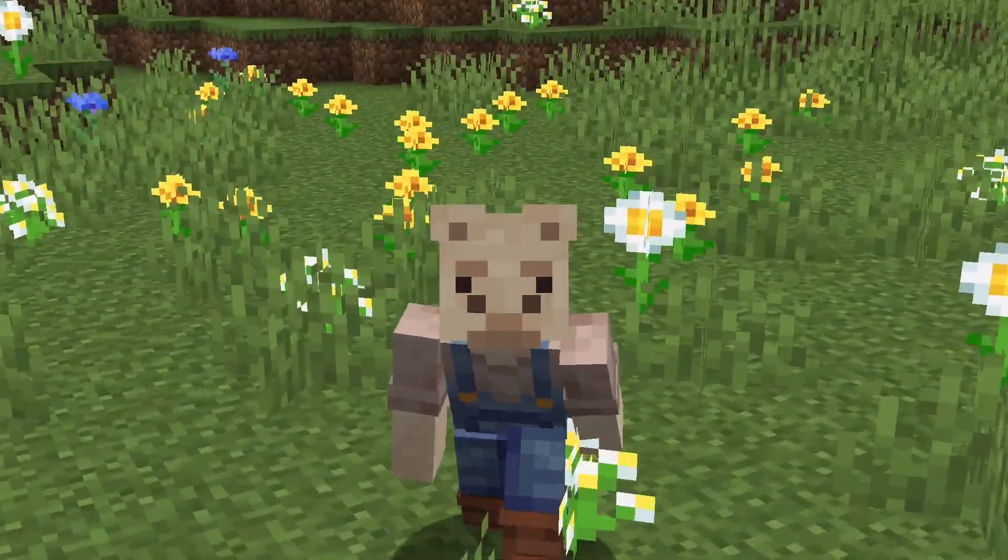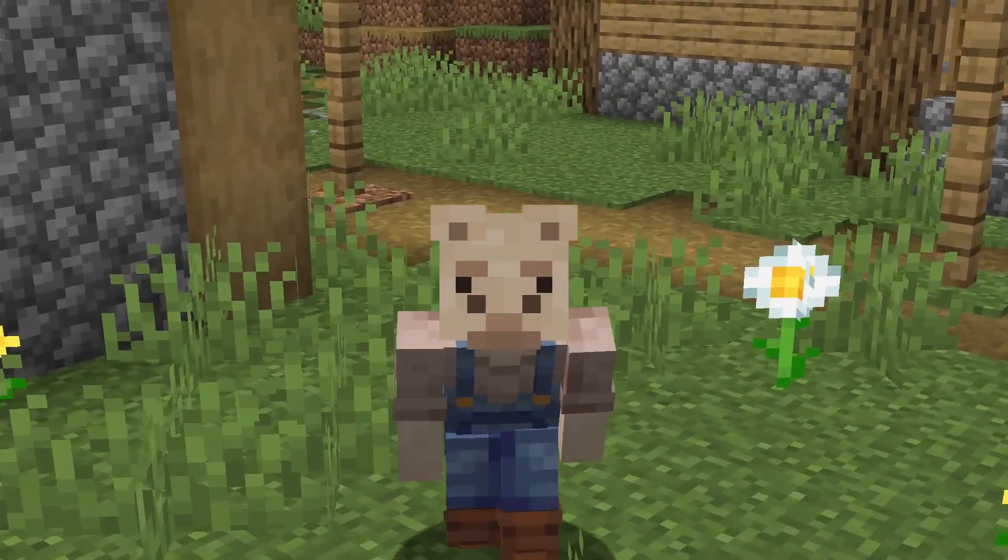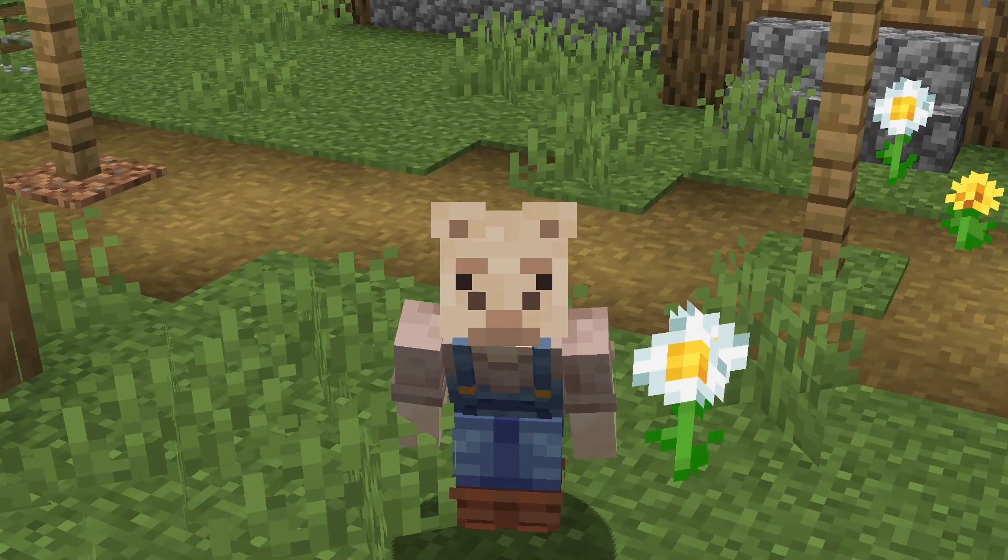Minecraft Snapshot 23w31a is out right now, and with it, more diamond spawning, less enchantments from villagers, and a brand new updated Wandering Trader.